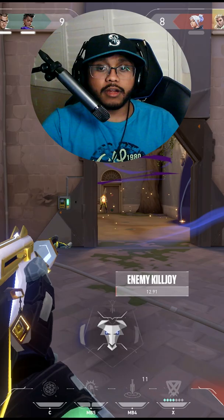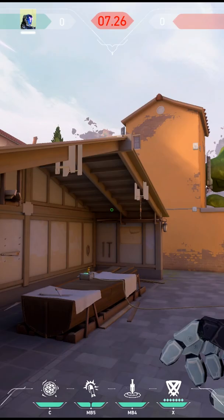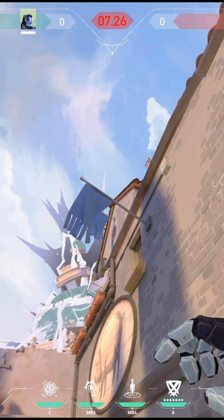I see so many KOs who don't know how to initiate — let me show you how a Radiant KO does it. You want to tuck into this corner, throw your dart right through this window, and pair a flash with it. This flash sets your team up for success and gives them a much easier time entering on site.